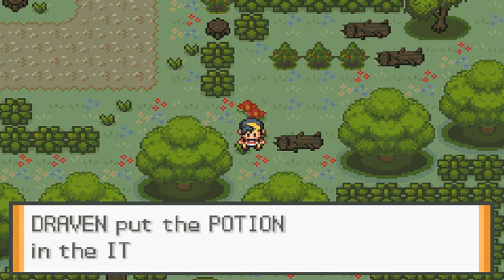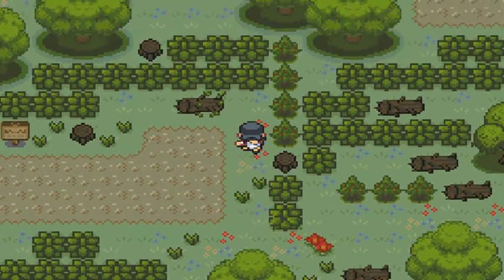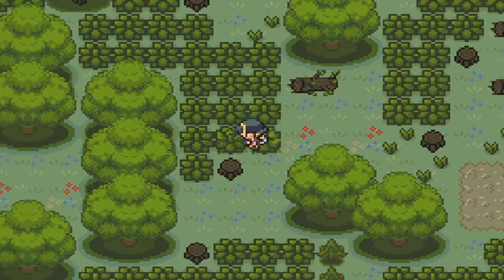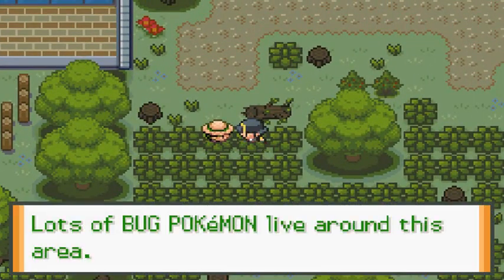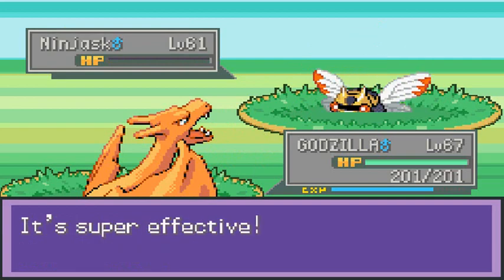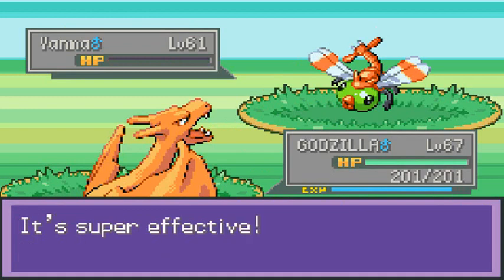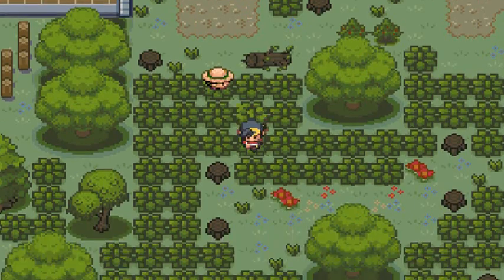It has changed a little bit. I wonder what kind of Pokemon are here, but I really don't want to battle wild Pokemon. There's a trainer — his name is Ashley and he has a Ninjask. I kind of have a feeling we're going to be seeing some Hoenn Pokemon like starters. Let's go Flamethrower — yeah buddy! That guy's done.